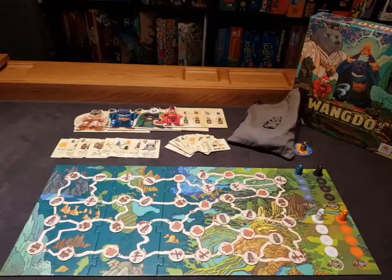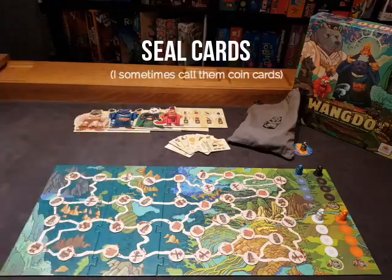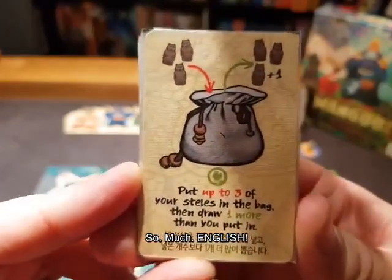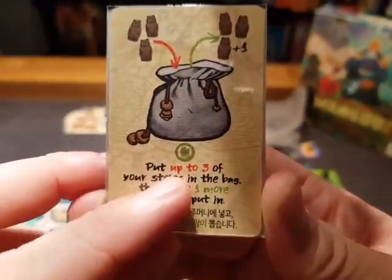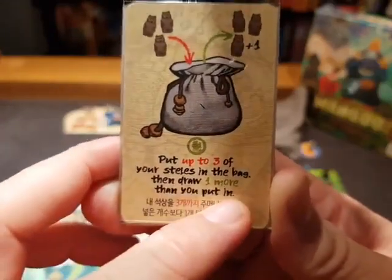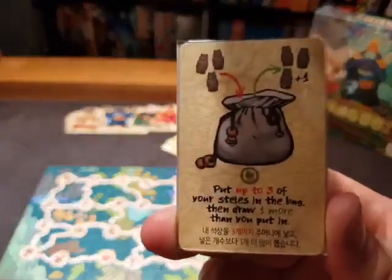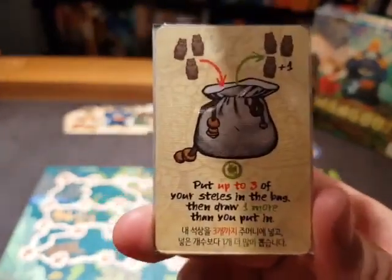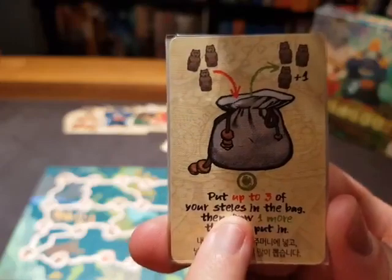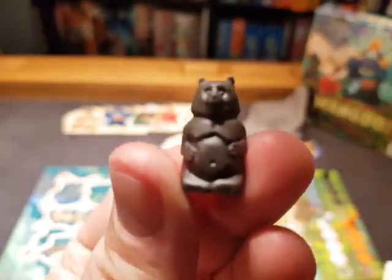All right, let's get to the really juicy part — let's talk about these cards. These cards are very, very scary looking because of all the English. But what does it say here? It says: put up to three of your stels in the bag, then draw one more than you put in. So this card lets you put bears back into the bag and draw new ones plus one more — you get an extra bear. A stel is like a monument or statue, and that's what the game calls these bears.